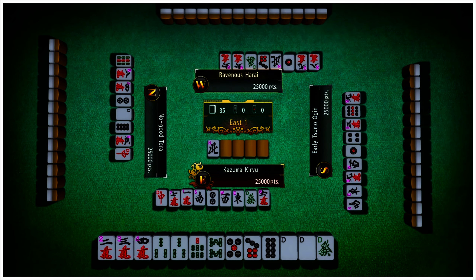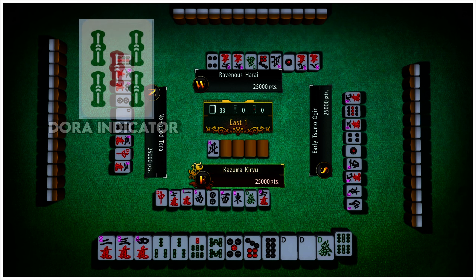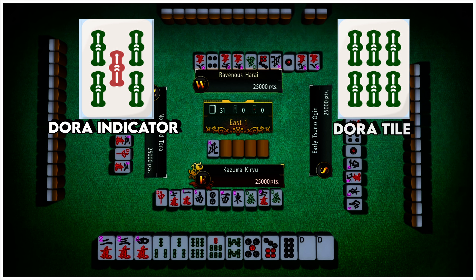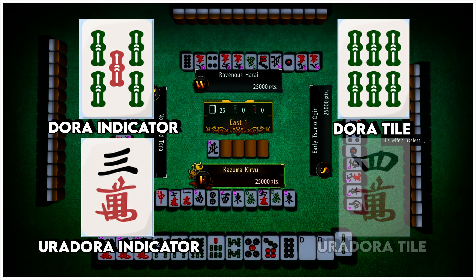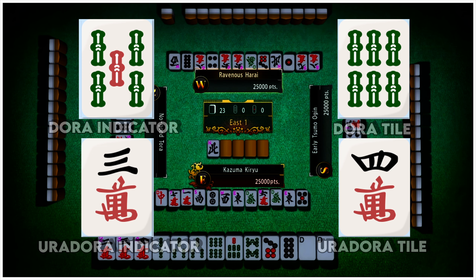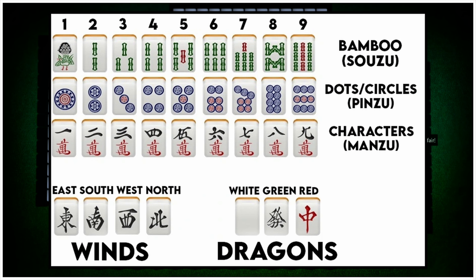Let's have an example. Let's say you declared Riichi and the Dora indicator is the 5 of bamboo, making the 6 of bamboo the Dora. After winning, the Ura Dora indicator is revealed — let's say it's a 3 of characters. That means the 4 of characters is the Ura Dora tile. If you have a 4 of characters in your hand, it adds additional points to your score.